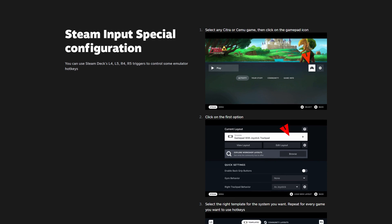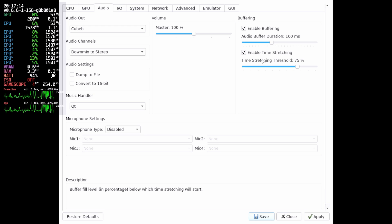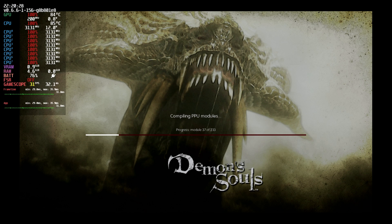There's also one other tweak to get rid of audio crackling: in Audio, enable time stretching — 75 seems good enough. Also, caching PPU modules will take some time depending on the size of the game. It may take some larger games hours to do it. And as you can see, the mere act of compiling these PPU modules is very taxing on the Steam Deck. You can't actually transfer these PPU modules from one PC to another, so you have to compile them on your Steam Deck. If you've got a big game, you're gonna have to find something else to do in the meantime.